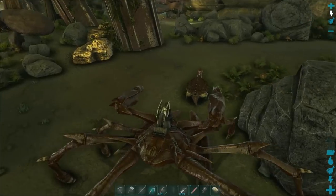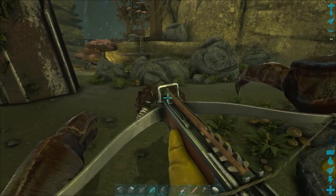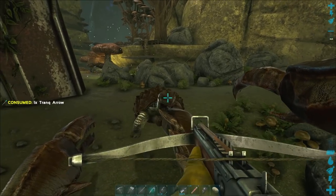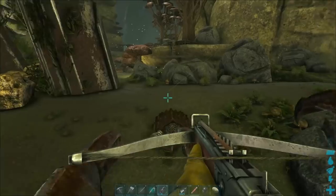More importantly, you can hold onto a creature and then tranquilize it. That's right — the Carcanos is basically a walking taming pen, allowing for the easiest tames you can imagine, which makes up for how hard it was to tame this crab in the first place.